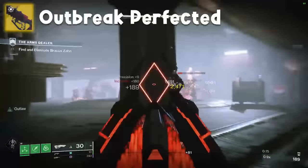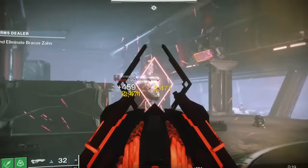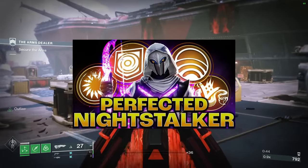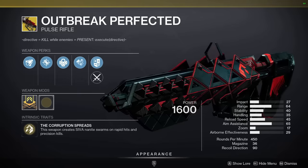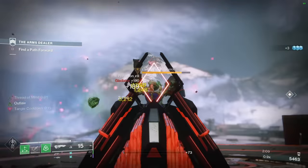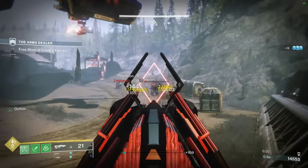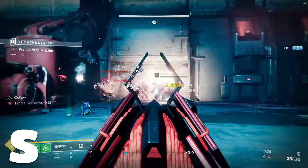Outbreak Perfected — this exotic sounds like the title of a build video. Outbreak Perfected is a pulse rifle that spawns nanites when you get a few precision hits, super useful not just for ad clear but also boss DPS. This was particularly useful in Caretaker and Warpriest contest modes last year. Outside of day one raids though, I don't personally find myself using it much — it's just not really my thing. I'll still go S tier though; it's pretty ridiculous.